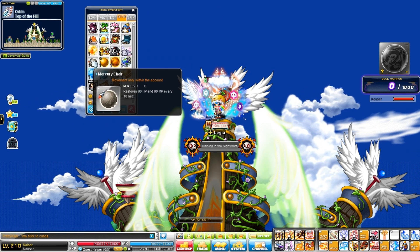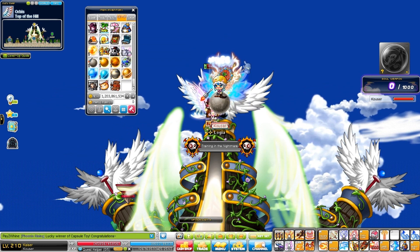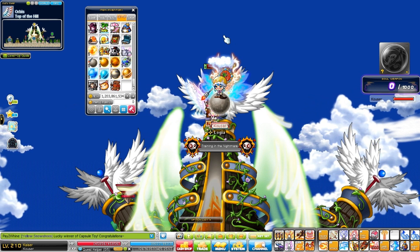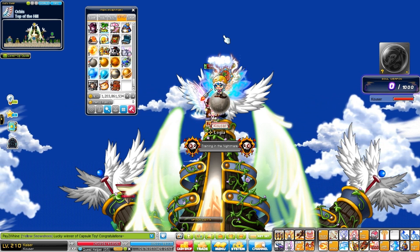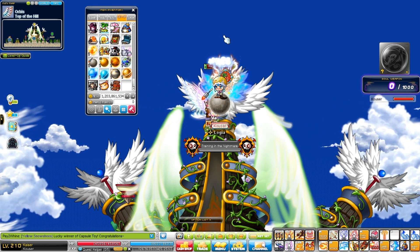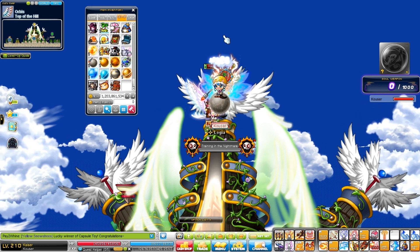Let's start with the Mercury chair. This chair is really easy to get — you can just kill any mob and it will drop. If you go to Dimension Invasion Party Quest, hundreds of these chairs will drop from those mobs, so it's really easy to get.